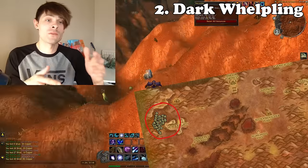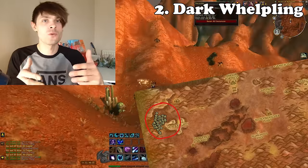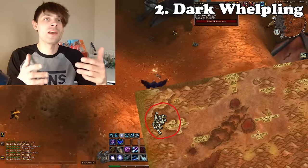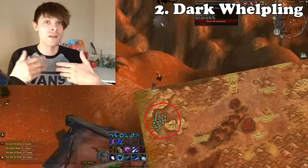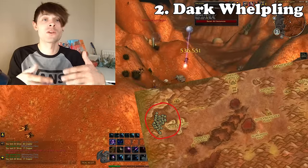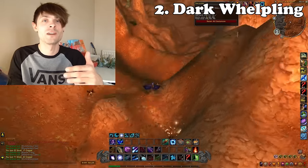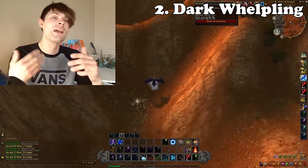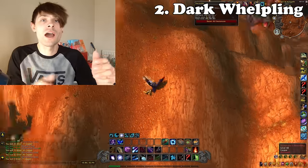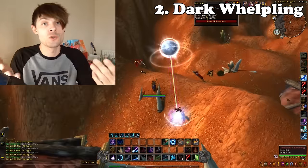The Dark Whelpling tends to sell a little bit slower than average. I always try to keep at least two on the Auction House at any one time, and when I go down to about one or zero, I'll farm up another two or three and keep listing them. That way I have a nice stockpile of these high-value battle pets, so once I gain a sale, I've got another one backed up. It's a high-ticket item that you don't farm all the time — just farm up a ton and post a certain amount to avoid sinking the value.